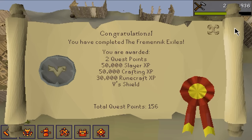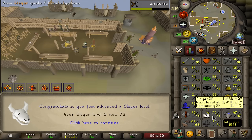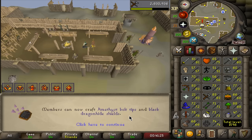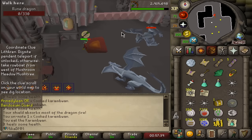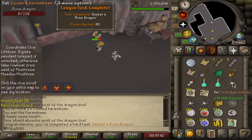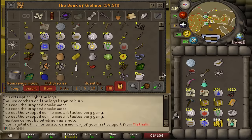There it is — 50,000 Slayer XP. That's actually a lot more: 50,000 Crafting and a lot of Runecrafting XP. None of this I really care about aside from Slayer, which is actually really good because now our Slayer level is 73, meaning we can now do Wyverns. And I can get a rune crossbow from Wyverns. Okay, that's rune dragon defeated — we get a ref rune as well. We grinded it out.